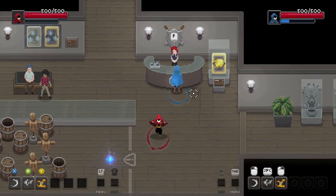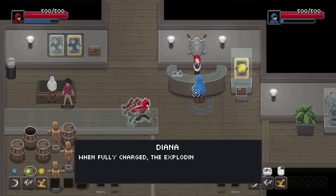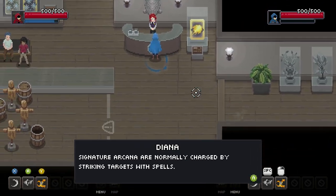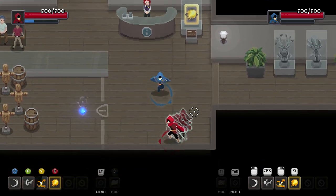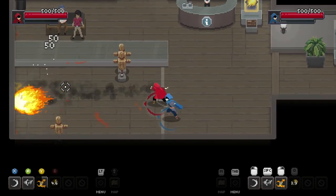Talk to her and she'll say: 'Welcome to the signature arcana exhibit, try this one out.' She gives you a signature arcana. When fully charged, the Exploding Fireball signature arcana lets you hurl three fireballs in quick succession. Signature arcana are normally charged by striking targets with spells — see that blue bar up there? You get Q as a special spell, and once you have it you can do a special spell.